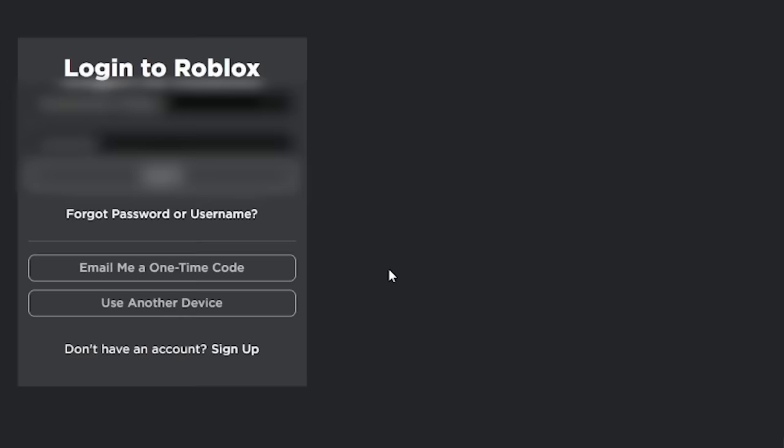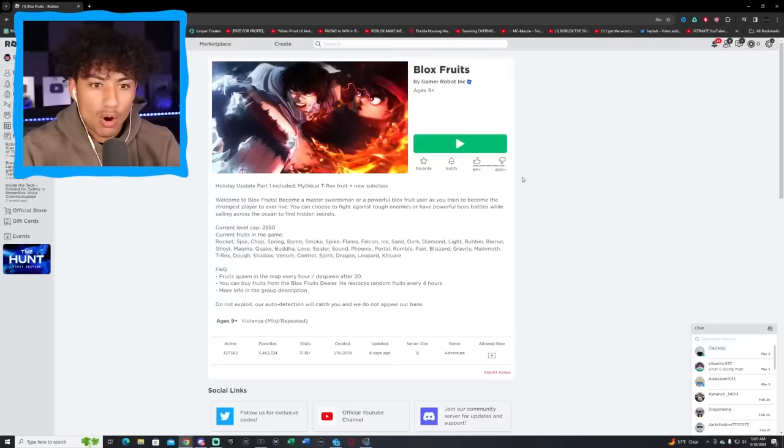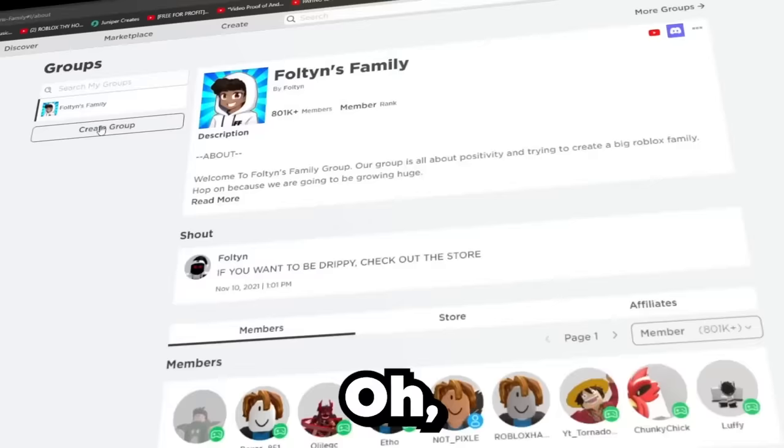We have the details in for the first account — we're about to log in and hopefully we don't get 2FA. 3, 2, 1, log in — wait, is it working? Oh, we actually got it first try! Usually every time I try to log into an account we get 2FA, but we got it first try. Time to rate his account. But first let's check if he's in my group — he's literally only in my group. He's awesome!